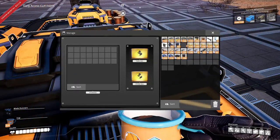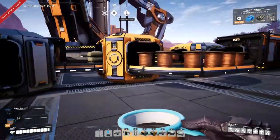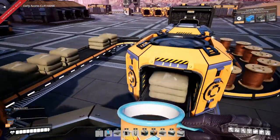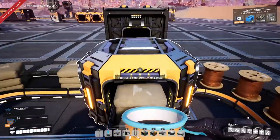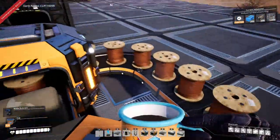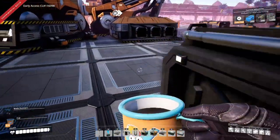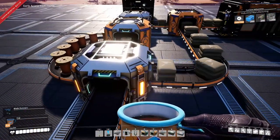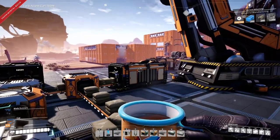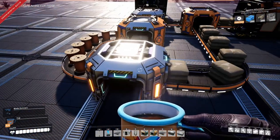Same problem: it occasionally dumps items through when it shouldn't. This is a similar setup — splitter to merger, then another merger to the smart splitter. One output cycles around, slows down, jams up. This second layout was more problematic for me, but right now it's being nice for a change — nothing's flowing through unexpectedly.